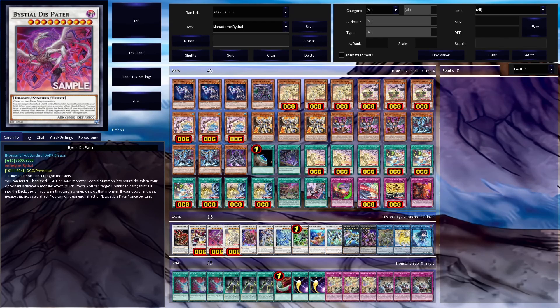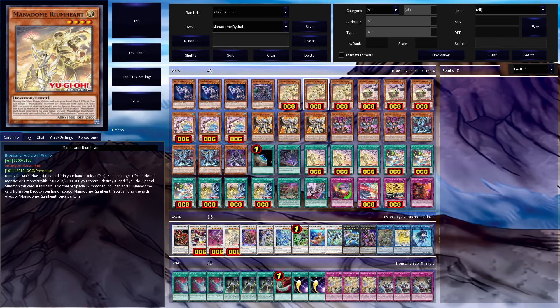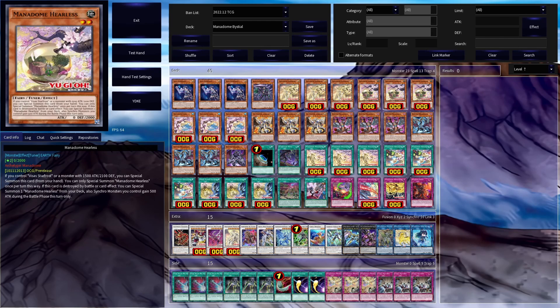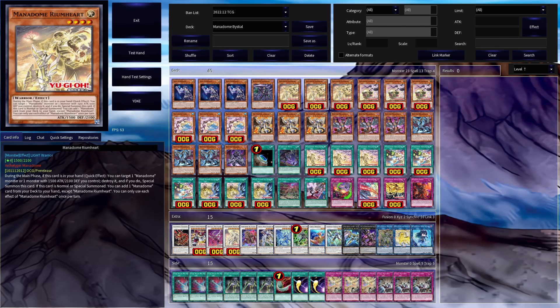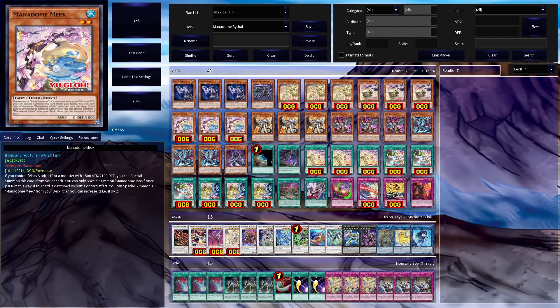As for the Manadome monsters, they have two kinds: tuner monsters and non-tuners. The non-tuner is Riumheart, who, when in hand, can quick-effect destroy a Manadome monster you control and special summon itself, and when normal or special summoned, it searches a Manadome card. Then Manadome Heerless and Meek are the tuners. These can be special summoned when you control Vsauce Star Frost or a monster with that stat line, and they each have the ability where when they are destroyed by a card effect, they summon another copy of themselves from the deck.